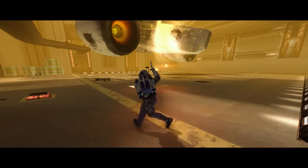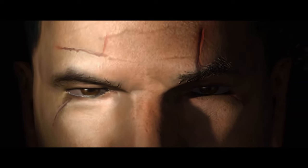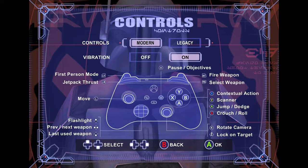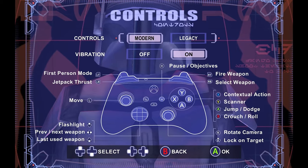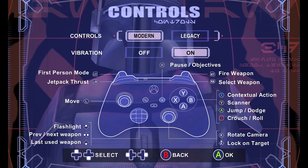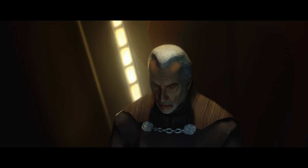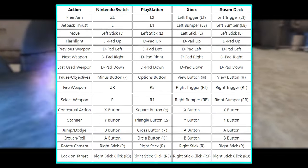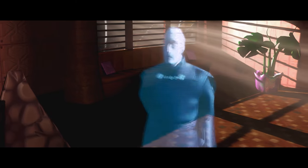The modern controls have apparently been designed to provide a contemporary gaming experience aligning with controls found in many of today's action-adventure games. We can see the layout here: the right trigger is fire weapon, first person mode is LT, jetpack boost is LB, select weapon is RB, the new flashlight equipment option is up on the d-pad, and the scanner is Y. They've given a really awesome breakdown of all controls per controller for each platform — Nintendo Switch, PlayStation, Xbox, and Steam Deck options are all available.